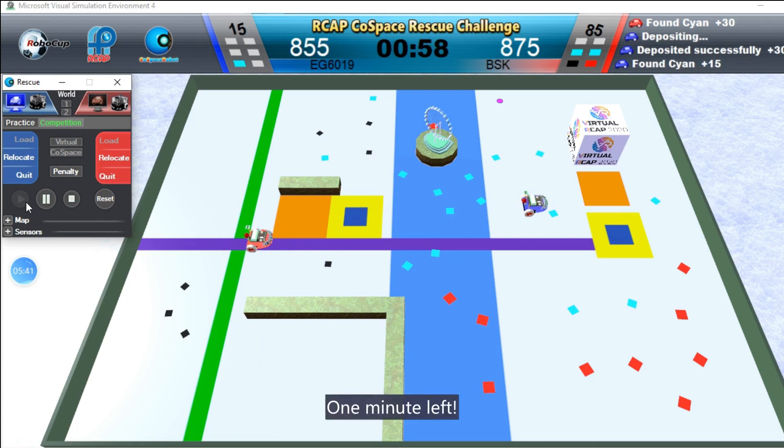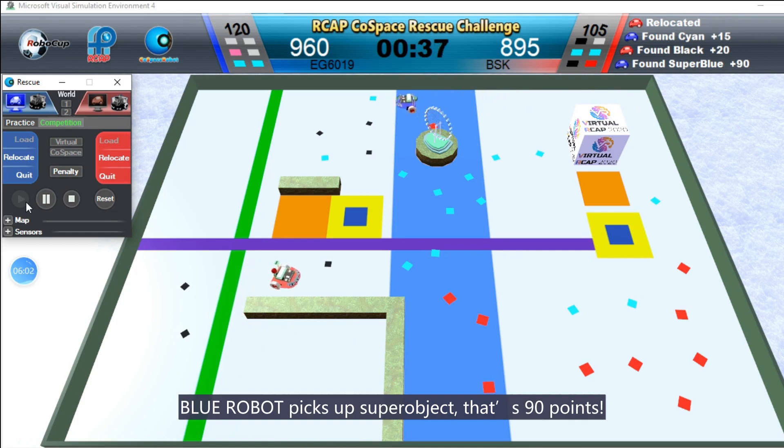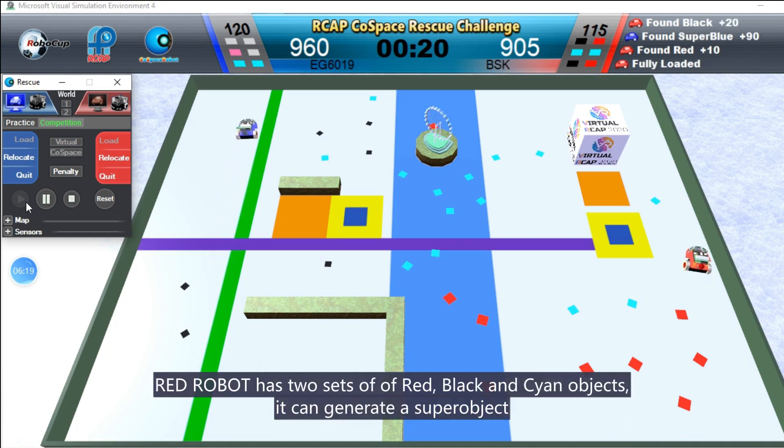One minute left. Blue Robot picks up super object — that's 90 points. Rat Robot has two sets of red, black and cyan objects. It can generate a super object.